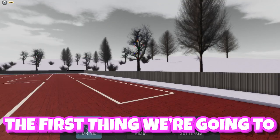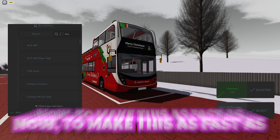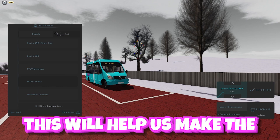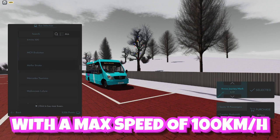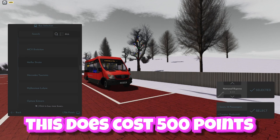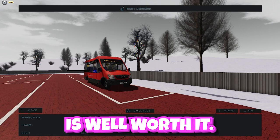The first thing we're going to do is equip our bus. To make this as fast as possible, we're going to use the Mueller Strato. This will help us make the most points per minute with a max speed of 100 kilometers per hour. This does cost 500 points, but the initial investment is well worth it.